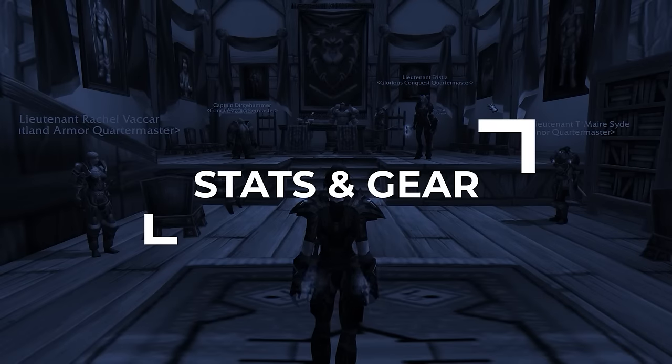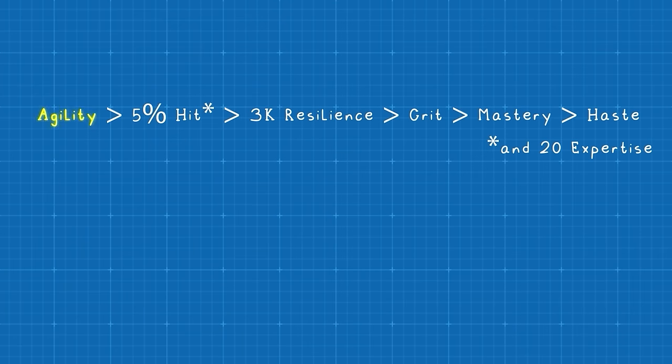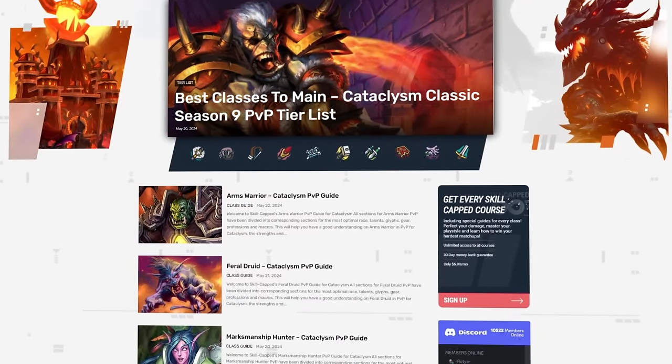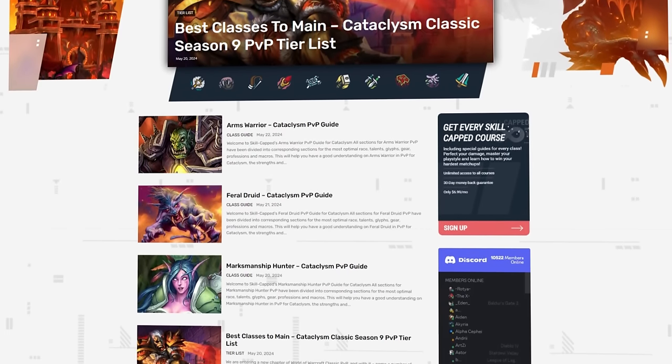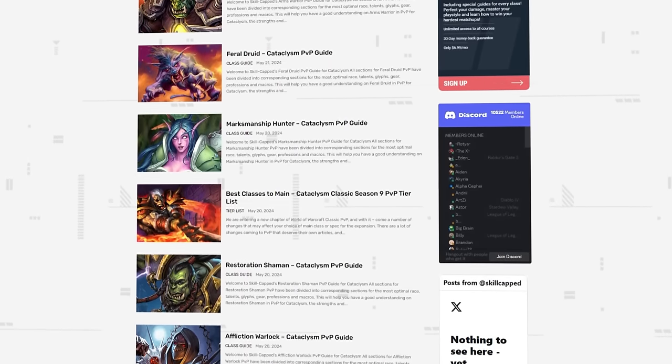Let's go over your best in-slot gear for Season 9, starting with your stat priority. Ideally, you're going to want as much agility as possible while hitting some key breakpoints, including at least 5% hit. After this, your goal is to get at least 3,000 resilience, followed by crit, mastery, and then haste. You might have noticed that we skipped over expertise here, and while this is just as important as hit, it's very hard to get the expertise needed for PvP in Season 9. As the expansion progresses, you're going to want to make sure you're at the expertise cap of 20. Be sure to check out our article site after the video for your pre-BiS gear using the link in the description below.